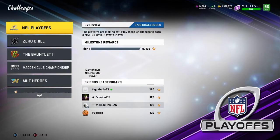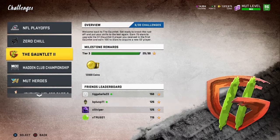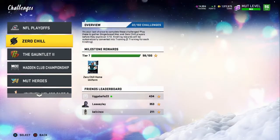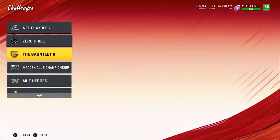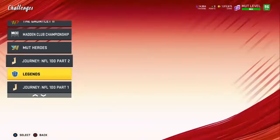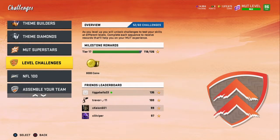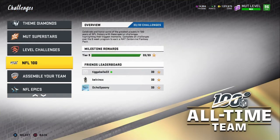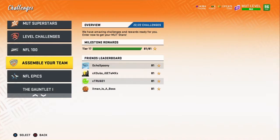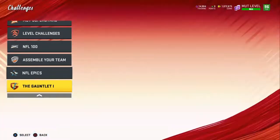Another way to make coins — play your solos. Solos are kind of boring, but play your solos. Gauntlet gets you coins and players. Zero Chill — I believe they took the coin one out. Mud Heroes gets you a free player. Journeys get you players. Level challenges get you a bunch of coins. NFL 100 — everybody should know about the free 95 overall you get from that, but if you don't, you get a free 95 overall from that.